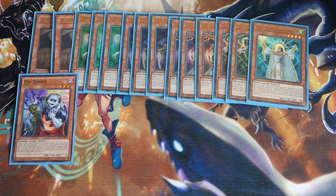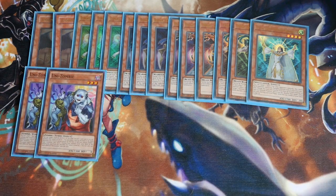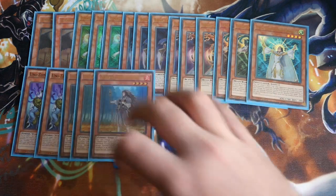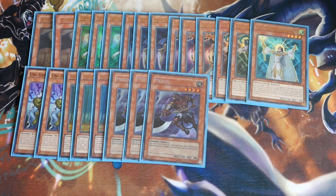Then the zombie engine — we've got Double Unizombie, which is really important in the zombie deck. You don't want it at three at this moment in time, though you can trial it at three. I'd probably put it at three if you're going with a BLS version because it's another dark name to have in the graveyard. The one you want at three is Triple Shiranui Solitaire and Triple Mezuki, because obviously Solitaire is that one-card level 8 synchro or rank 4 play.